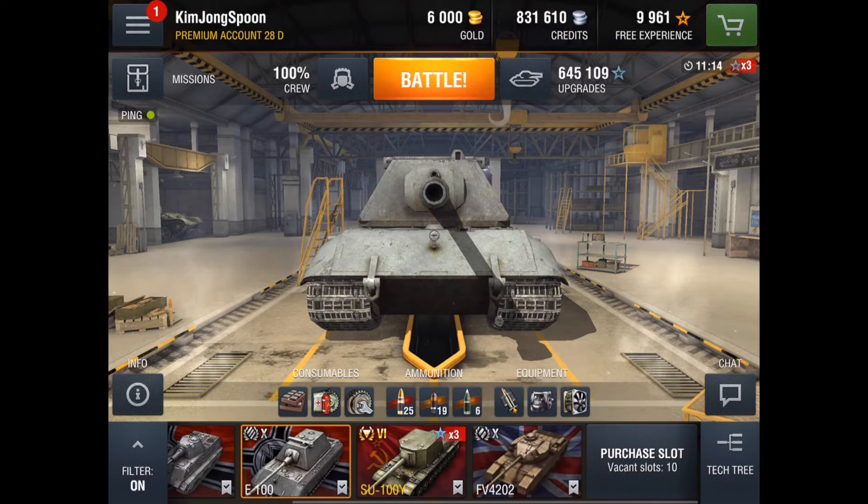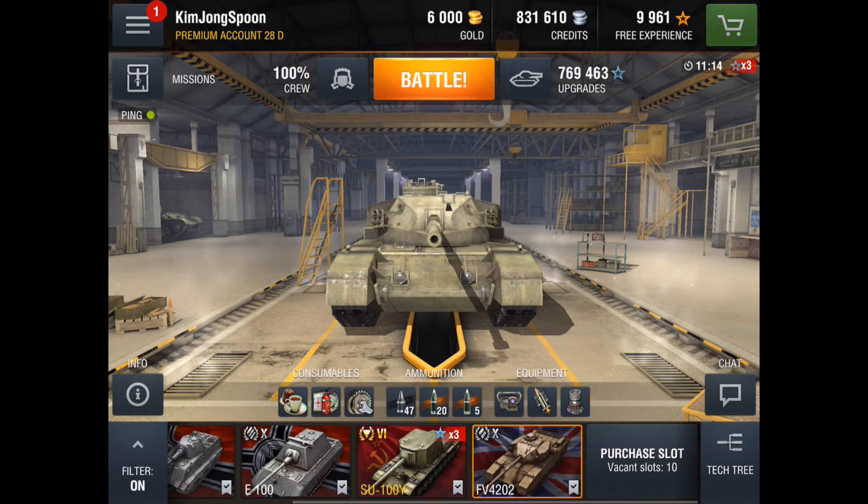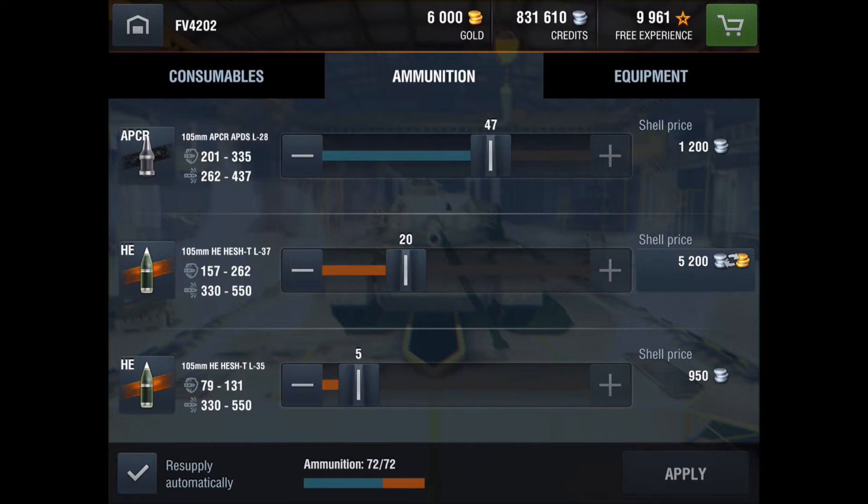There's one other type of ammo in the game that has the same characteristics as HE — it's called HESH. It's only available on British tanks. HESH ammo is HE with high pen. HESH stands for High Explosive Squash Head, and in reality this ammo is used against homogeneously armored tanks. In the 60s the British used this a lot.